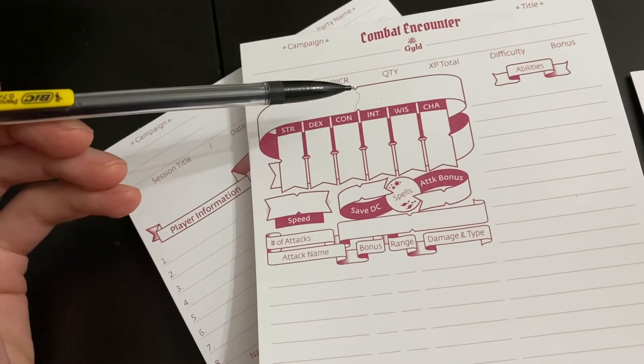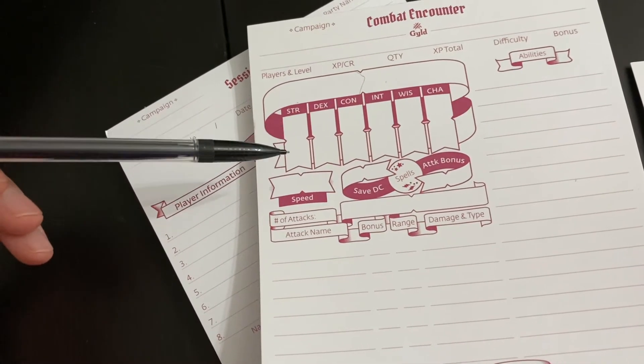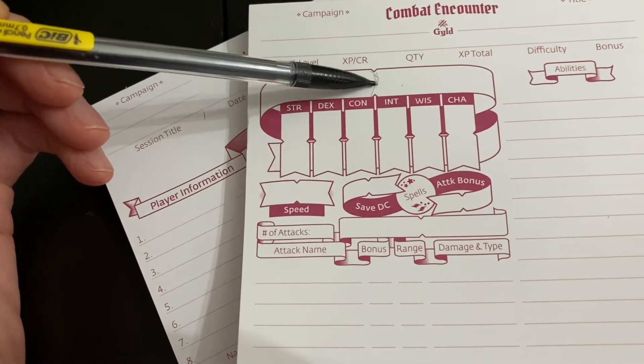We've layered the ability scores here. Everything has a little notch in the middle so you can keep track of who's who. This is notched in the middle here, so you can put one enemy on one side and one on the other. Everything is designed so that in whatever form of your own shorthand you've developed for your encounters, it'll all be noted right there.